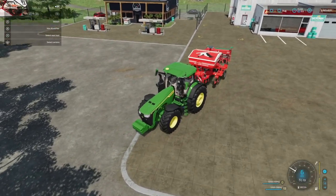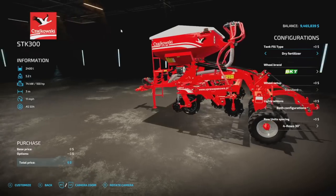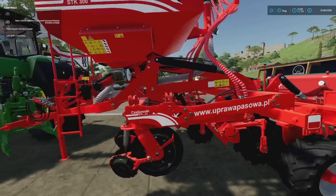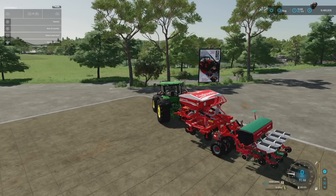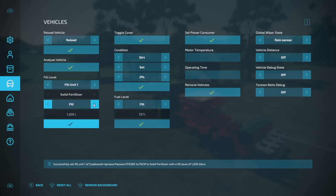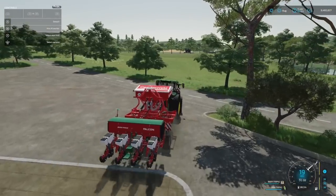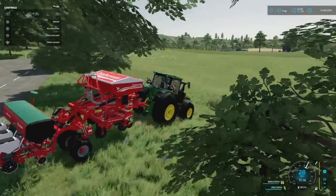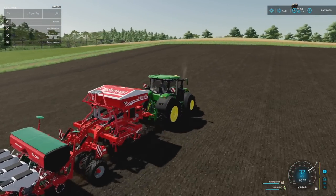Seeds and fertilizer are already in, and I've got the Agramas planter. Also if you're curious what tractors I'm using, we have the John Deere pack. That's not hooking up — I was warned about this — I need to set this to dry fertilizer only. There we go. We've set it to dry fertilizer only. Fill unit one, fill unit two, then swap over to the planter: seeds in, and we also have solid fertilizer there. So we actually have 3,600 liters of fertilizer and 200 liters of seed.